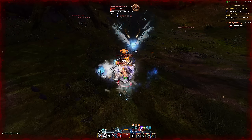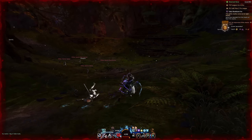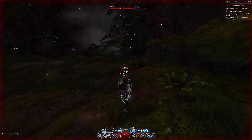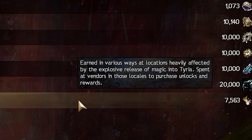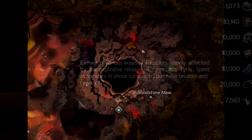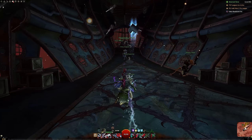What I find quite interesting about this map currency specifically is that it seems to suggest it will be available in more places than just this one. It's called Unbound Magic and it says it's earned in various ways at locations heavily affected by the explosive release of magic into Tyria, and spent at vendors in those locales. It does seem like the narrative might be going in a place where all these shards of the bloodstone around the world might all be about to explode, and that ArenaNet's new maps could be at the locations of all these bloodstones using this same currency. That's just speculation.